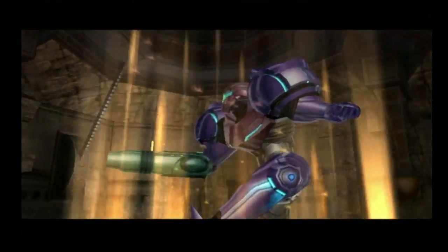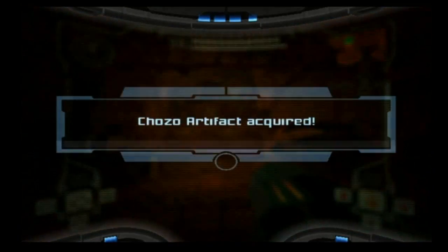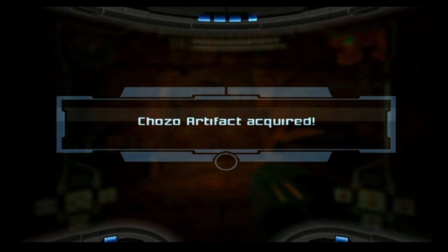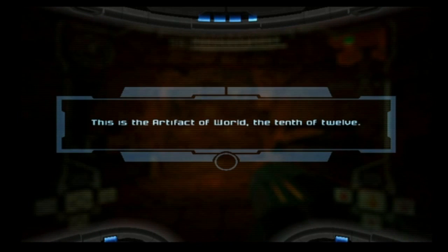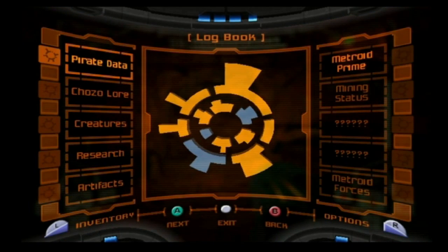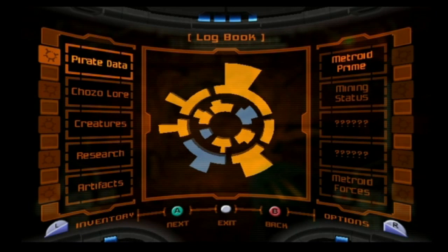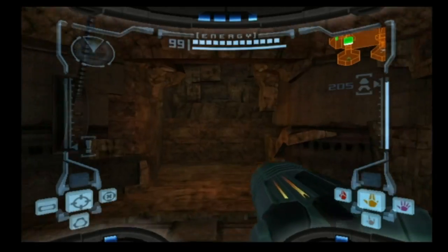That means the only artifacts we have left are the 2 that are in the Phazon Mines, and then the stationary one in the Impact Crater. This is the Artifact of World, the 10th of 12 - although it is our 9th artifact. Now we're pretty much ready to head back to the Phazon Mines, and to do that we'll have to go through Magmor Caverns.